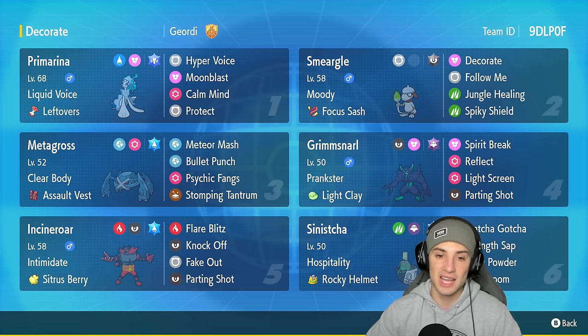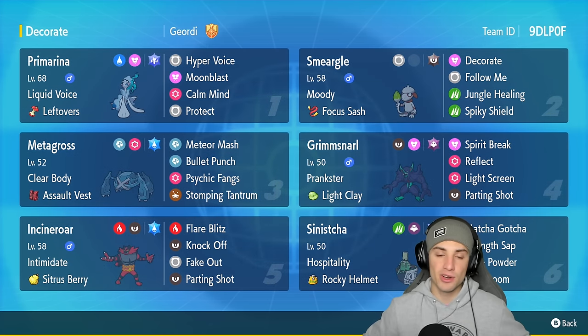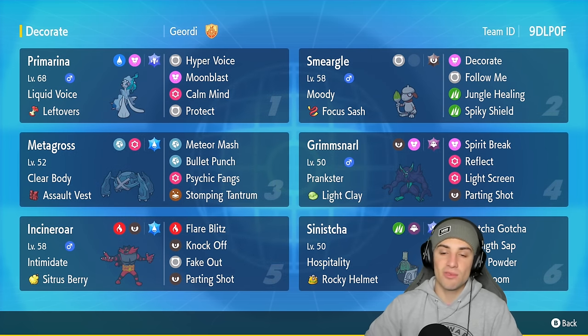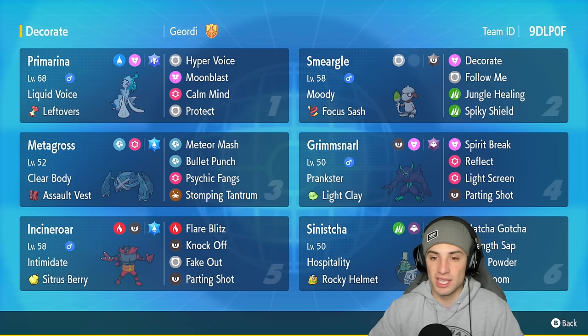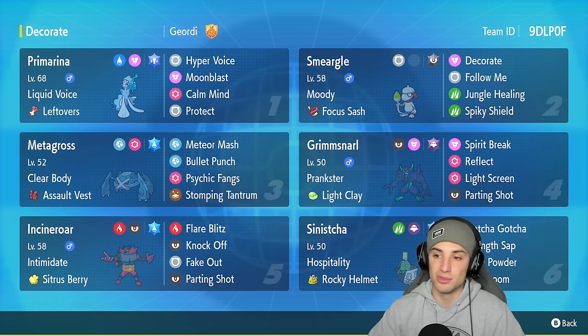Last but not least it's rocking Protect. Primarina is just a solid competitive Pokemon — this won't be the last time you see it on my channel or on the ranked ladder. Our second slot is another Regulation F Pokemon: Smeargle. This Smeargle build is really cool — you've got Moody ability, Focus Sash, and for the moveset you've got Decorate to boost ally special attack by plus two stages, then Follow Me.